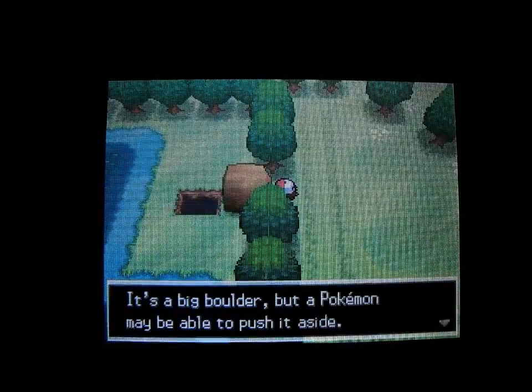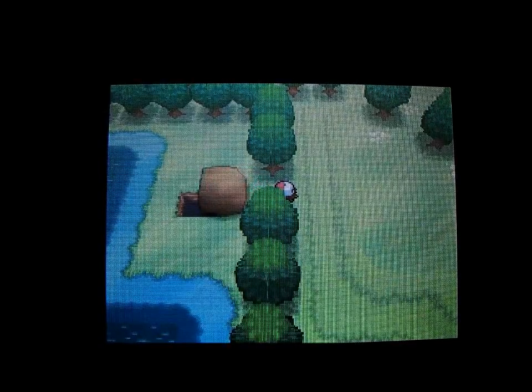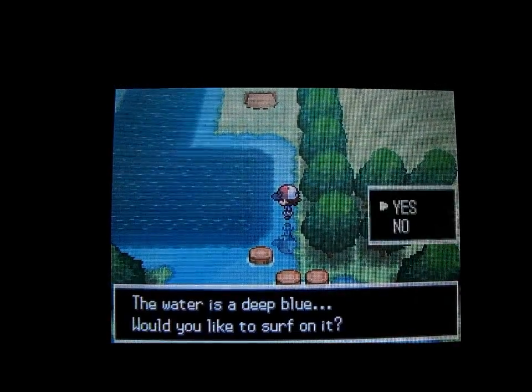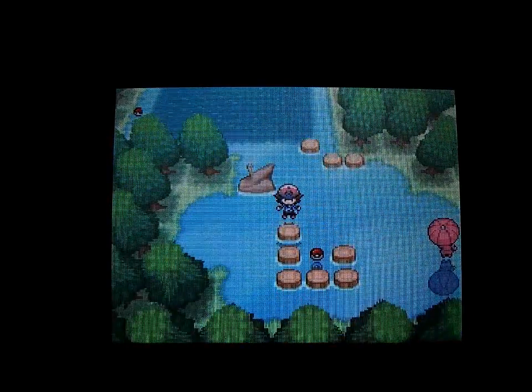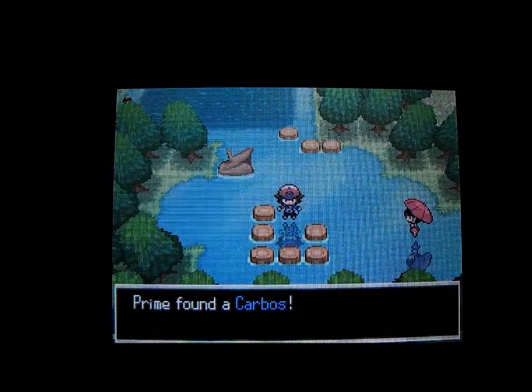We're going to explore that now. We'll use Strength to get over there — there are two items and one trainer to battle. You have to use Surf here, surfing around those logs or stepping stones. There's one item, and you can see the other item to the northwest of the screen — they have Carbos.